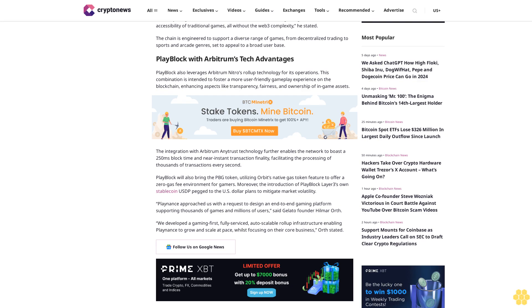PlayBlock will also bring the PBG token, utilizing Orbit's native gas token feature to offer a zero-gas fee environment for gamers. Moreover, the introduction of PlayBlock Layer 3's own stablecoin, pegged to the U.S. dollar, plans to mitigate market volatility.